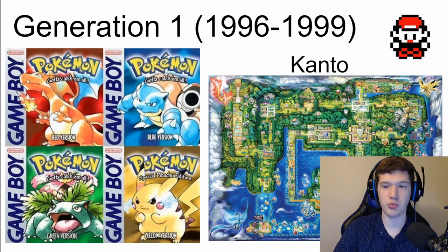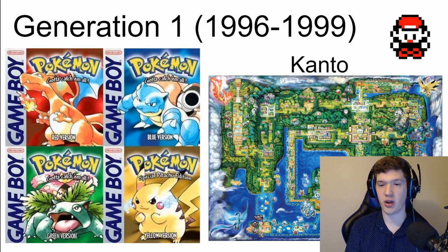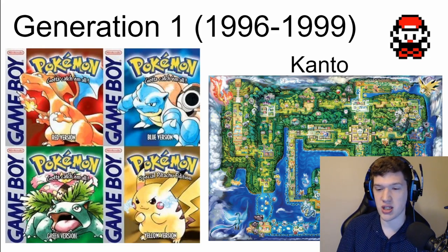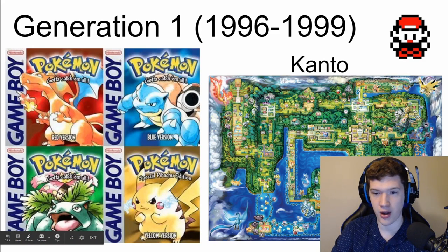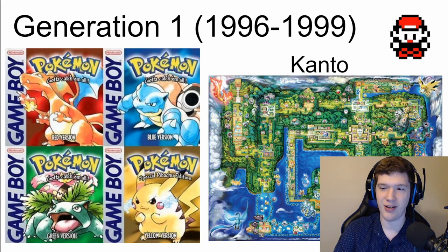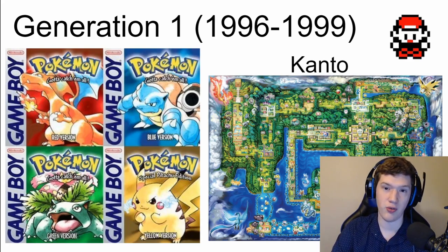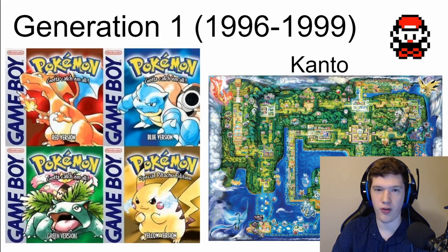The setting of Generation 1 is known as the Kanto region — this is the region where a lot of Pokemon trainers have found themselves starting out, and this was the first game I played through completely. As you can see, here's a map — it's very detailed, you have routes. You start here in Pallet Town, which is where our university is currently. We also have other branches throughout many regions, but Pallet Town is where Pallet University all began.